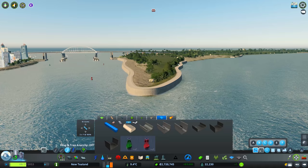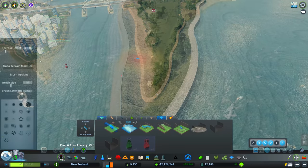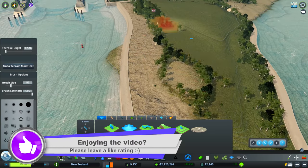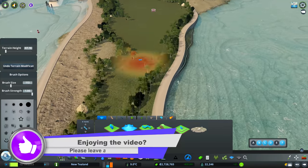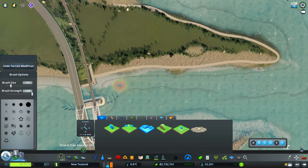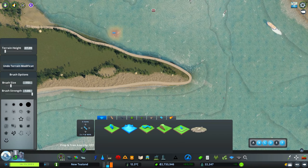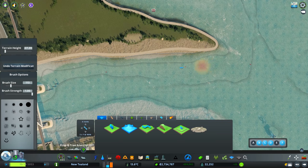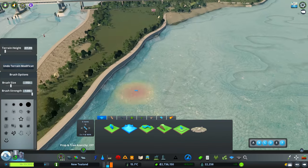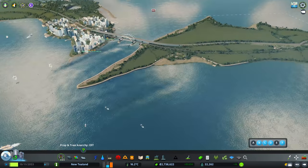Then what I want to do is just flatten out the land that's in the middle here. There we go — that gives us a good start to build off of.